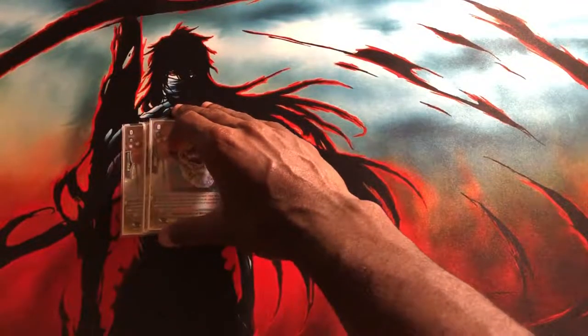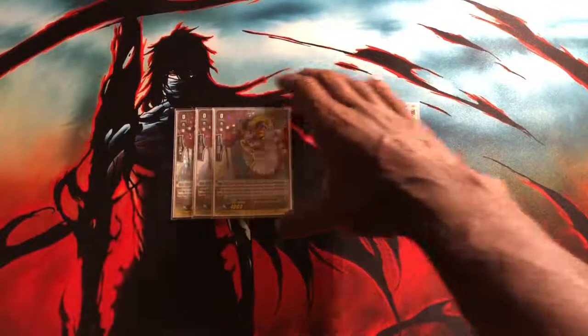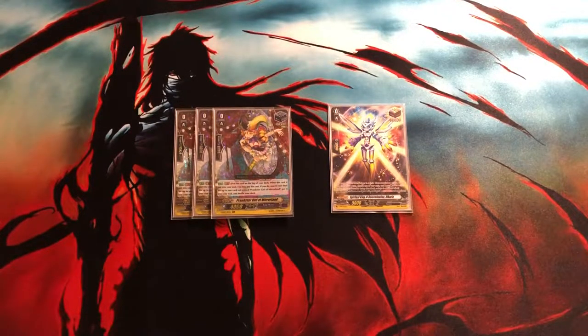We've got three copies of Prankster Girl of Mirrorland and one copy of Overtrigger to round out the trigger lineup. I'll explain the Overtrigger first — this card should not be run in place of the Dark State Overtrigger, which I believe is called Galmage Held. That Overtrigger is way better, I just don't have it. I'm not willing to invest the money into them should they get banned. But since Bushroad hasn't budged on Overtriggers, I guess we'll be seeing them long-term. I'm sticking with Albaria for now, but if Galmage Held gets reprinted soon, I'll pick mine up then.